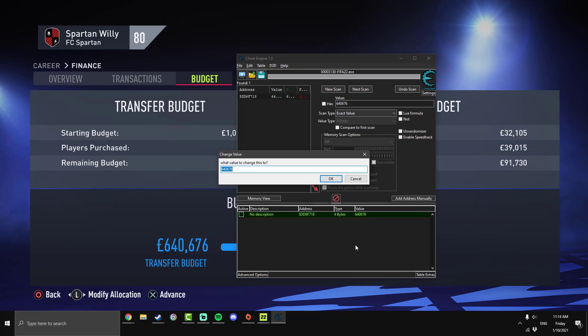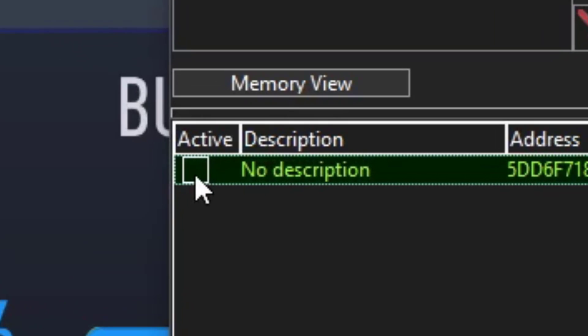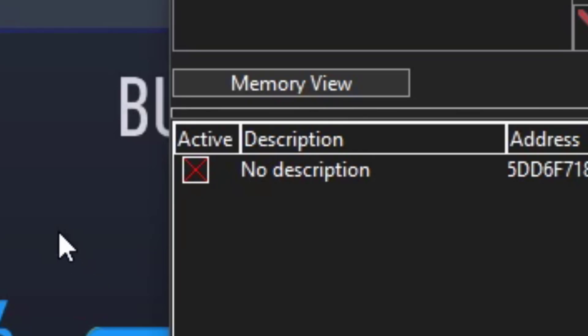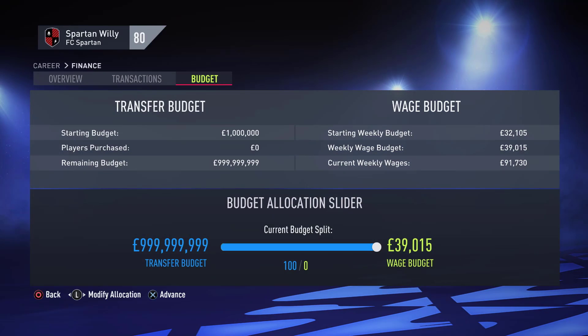Now we can type whatever number we want our transfer budget to be — I'm going to do 999,999,999,999, just a bunch of nines. Then if you click the X button next to it, it will make it infinite and it will never change. Hitting that makes it no longer an active number but a stationary number. Now if we go back into the game, we should have an insane amount of money — and as you can see, we do.